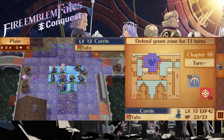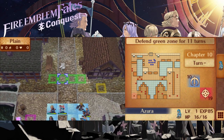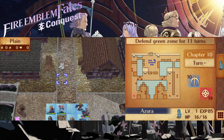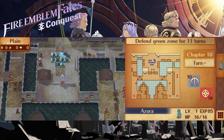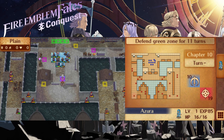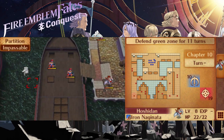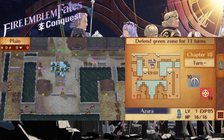Chapter 10 is a defense map. Your units start out in a fortified position and need to defend a specific point consisting of four green tiles to the north. If any enemy unit makes contact with these tiles, you get an instant game over, and they will dart past your units to get there if given the chance. You need to hold out for 11 turns - that means you need to reach the start of turn 12. This map may seem deceptively easy to begin with, but those few final turns are going to test your strategical abilities to the limits.